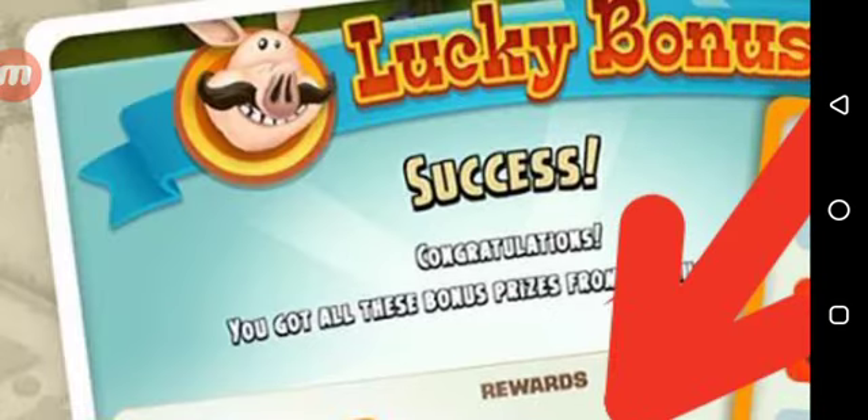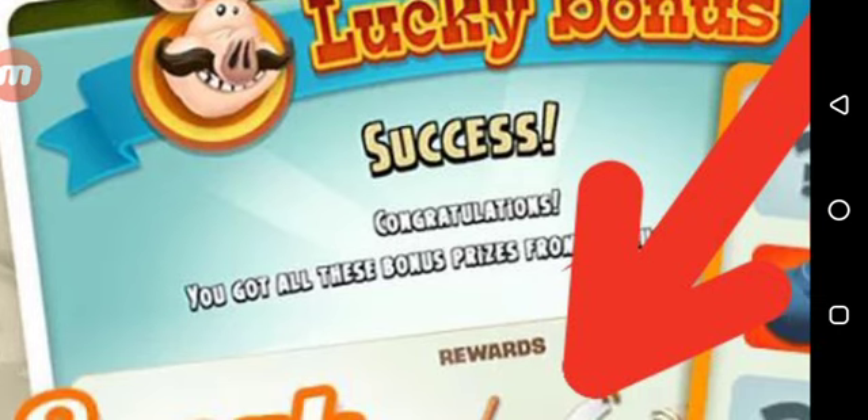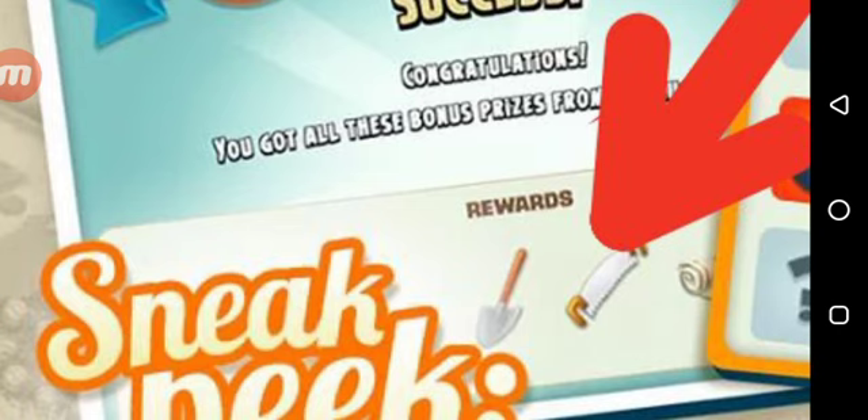Now I'm going to show you how your Lucky Bonus will look when you get a success and don't get a bomb. It's going to say 'Success, Congratulations.' You got all these bonus prizes from your Lucky Bonus. The rewards are like shovels, saws, permits, and some other random tools as well — for example, it could be mine tool, land tool, or maybe barn or silo tool. I don't see any decorations in here, but I really hope they give us more decorations. That would be really great, and I prefer decorations.